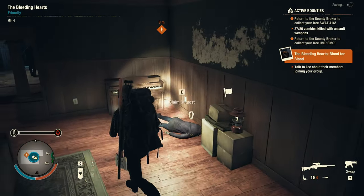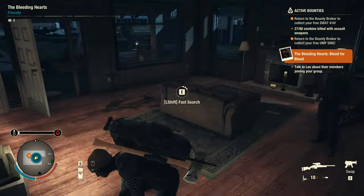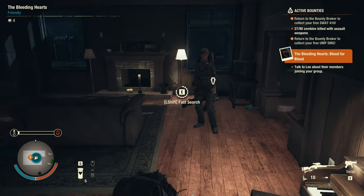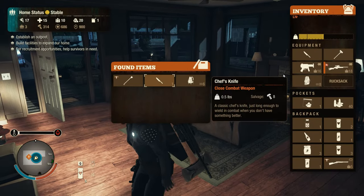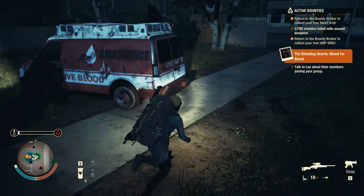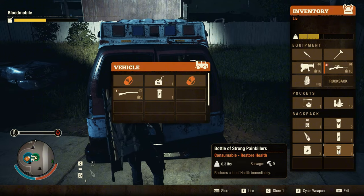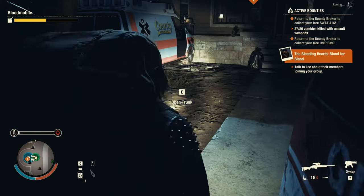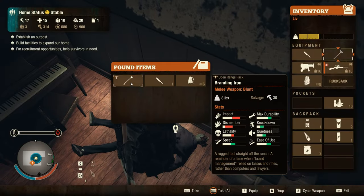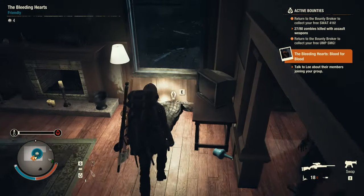All three of them are over here, which is nice. Let's drop some stuff in the vehicle. Before we get out of here, we're gonna grab this. This is basically everything - we can probably sell it at some point.